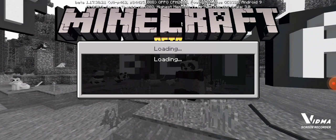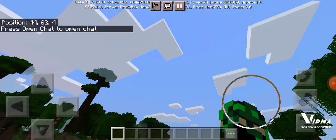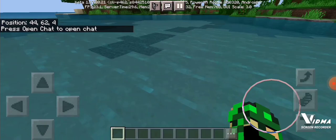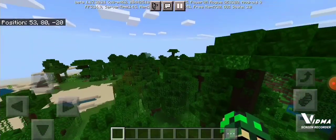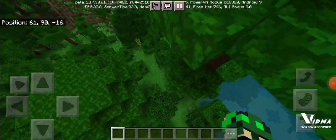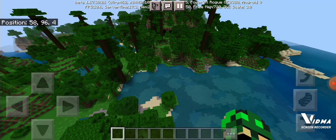I will be doing this in Tamil also, guys. I am actually an Indian, so don't worry. See, this is the spawn. We spawn in the middle of the ocean water. If you make your way like this, you spot a jungle. See guys, this is a good seed. If you enjoyed this video, like, share, comment, and get this video out of the ocean.